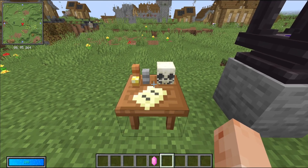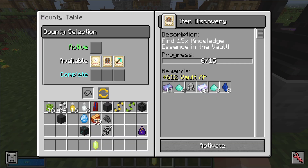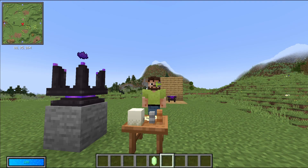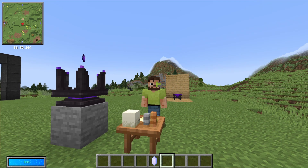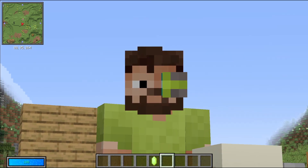Another change was that bounties now scale properly with your level. That means you will probably see a little bit less experience early game, but the tasks will be more suited to your level — although 48 rats is quite an undertaking. We also reduced the cooldown timer after completing a bounty: it used to be two hours, it is now one hour.